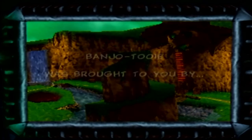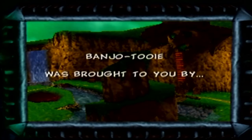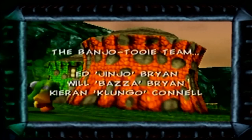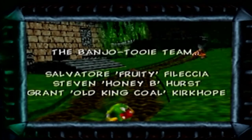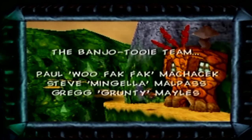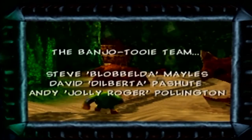Banjo-Tooie was brought to you by... the Banjo-Tooie team: Ed Jinjo-Brian, Will Baza-Brian, Kieran Klungo O'Connell. Salvador Fruity Felicia, Stephen Honeybee Hurst, Grant Old King Cole Kirkup. Grant Kirkup — what a guy, love him, love his music. Paul Wu-Fak-Fak Machek, Steve Mangela Malpass, Greg Grunty Males. Apparently Lord Wu-Fak-Fak was named after a guy at Rareware, where he would always say 'woo' whenever things went right, and then he would say naughty words when things didn't. Thank you, everyone, for making this amazing game.